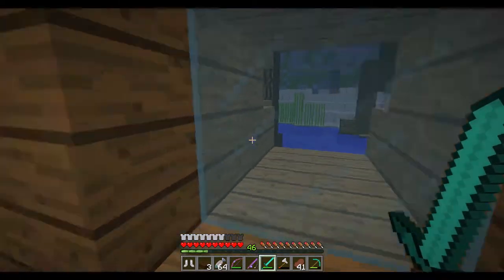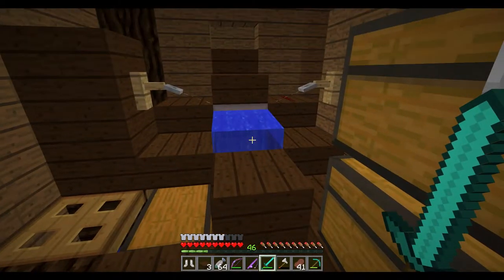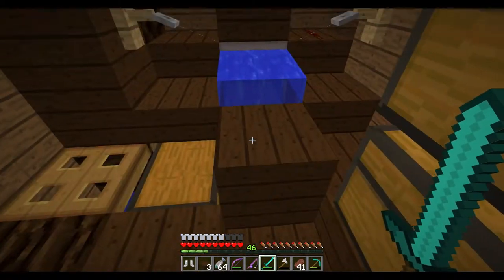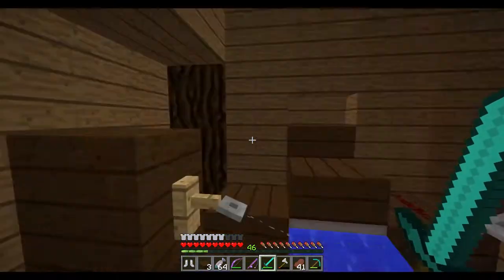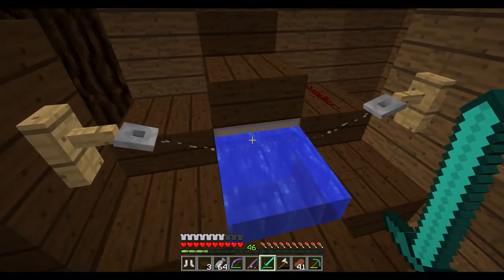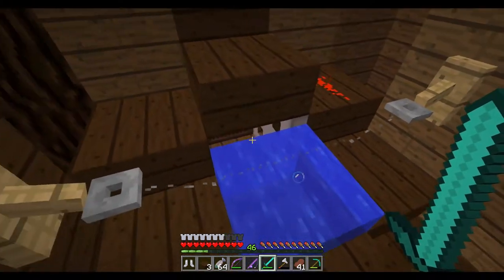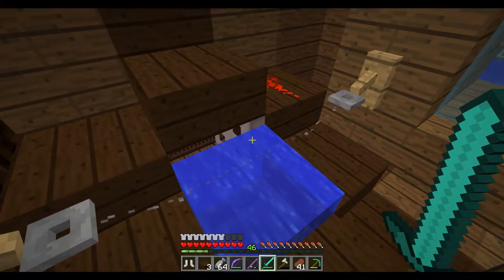I wanted to show you guys something crazy. So, my fish farm - I've been AFKing at it and every time my computer decides to say hey, you need to get off the server, I just plot back on and go back to AFKing. If you guys have never seen one, this is an automatic fisher. It's just a note block and then an iron trap door on the side of the block like this.